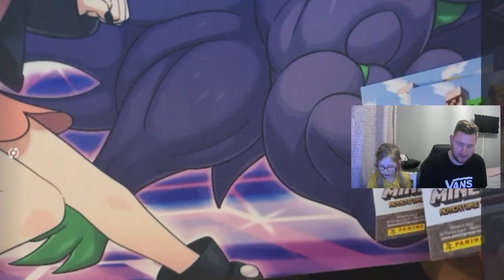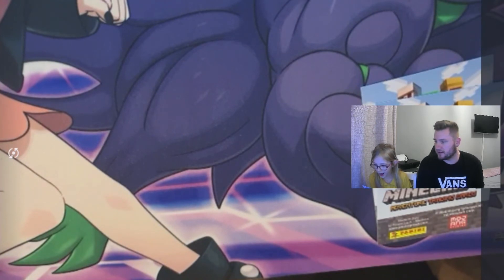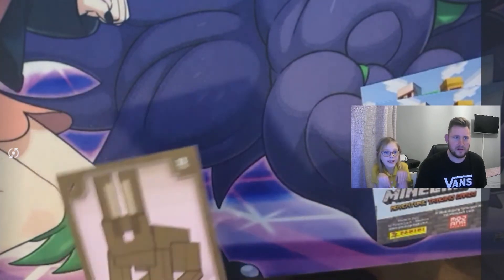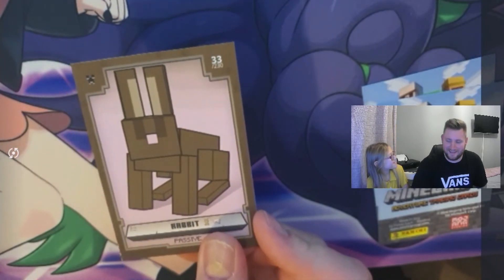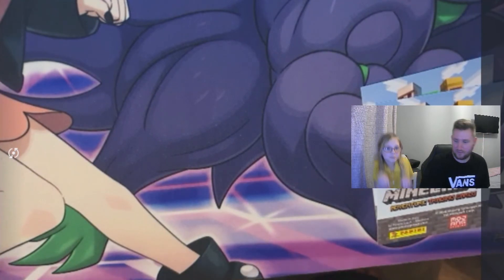Even Daddy learns something new every day! So we have a passive card and it is number 33 in the collection — it's a Rabbit! That's really really cool. I could actually be a rabbit — please? Not today, don't bounce around everywhere, you'll break all my stuff!